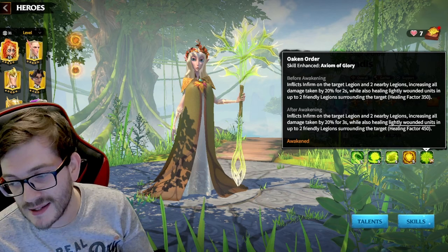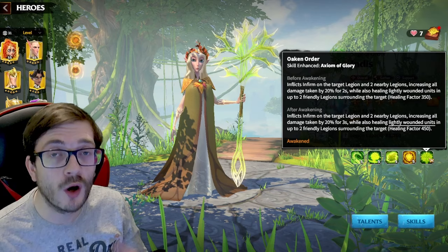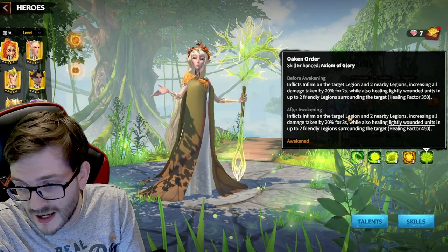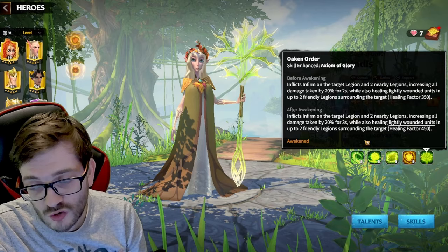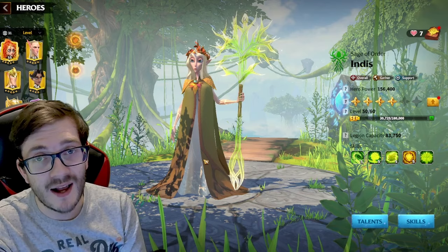So if you're wondering what the difference is with the awakening: you're getting the three-second infirm trigger, and that's the more important thing. Yes, you do get 100 extra healing on the AoE heal, but the actual power behind this hero is the three-second infirm — it's super powerful. It increases all damage taken by 20% on that target and nearby legions, which is so good. People, I think, have been sleeping on this hero for a long time.